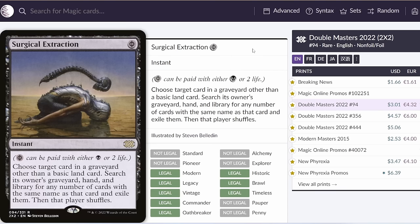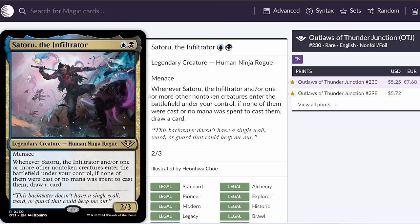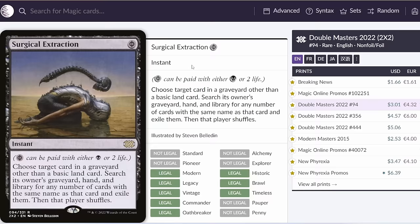Next up, we've got Surgical Extraction, which is going to be legal in Historic but not Explorer. This seems like a really solid sideboard card against graveyard-based strategies. With the printing of Treasure Cruise, Phoenix has definitely been on the upswing in Historic recently, and this seems like a brutal card against Phoenix — just cast it for free, exile all of the opponent's Phoenixes, and half their deck is gone straight away. Same thing against Kethis — if you exile a Mox Amber and then exile all the Mox Ambers from the opponent's deck, it basically just stops them from comboing off entirely. Against Reanimator, you can get rid of their Atraxa and eliminate all reanimation targets. This seems like a card that can really push all three of those decks and other graveyard strategies like Dredge. It's castable by basically every deck because it's Phyrexian mana.